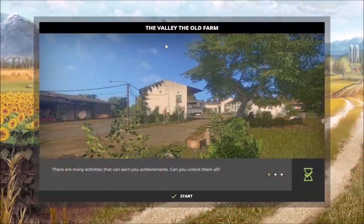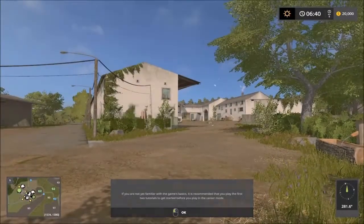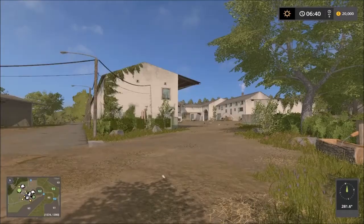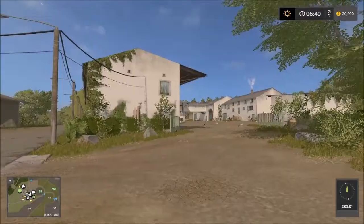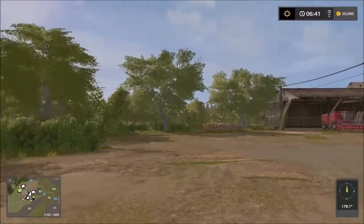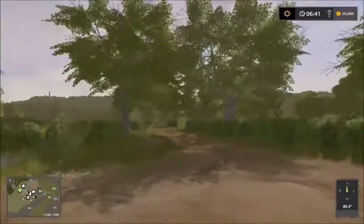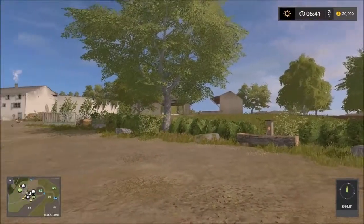Hello everybody and welcome back to another map showcase. Today I'm going to showcase a map called The Valley: The Old Farm. So here we are on the main farm and we can see the chickens. Let me walk out a bit and take a 360 view. Yeah, a very rustic old map design — the forestry there, the field there, water fountain there, and the main farm courtyard.